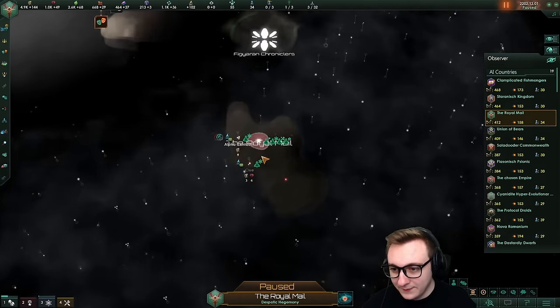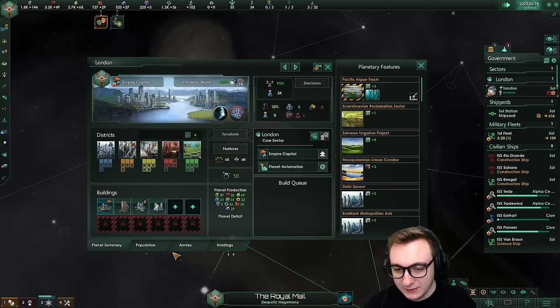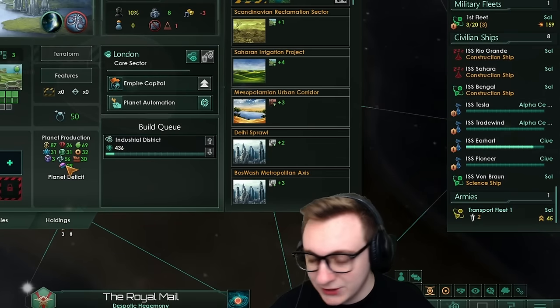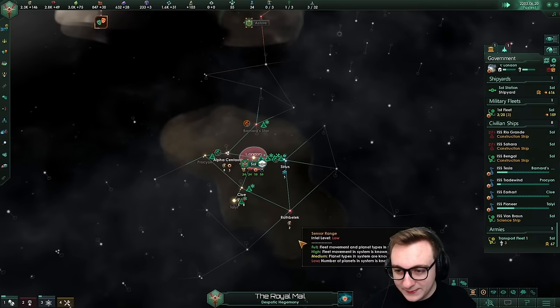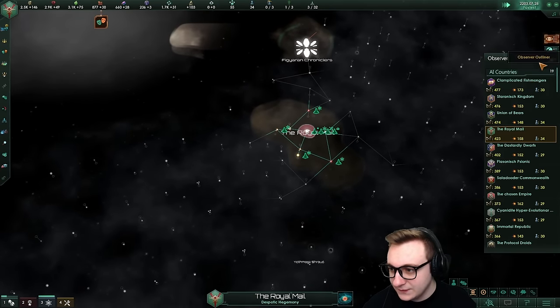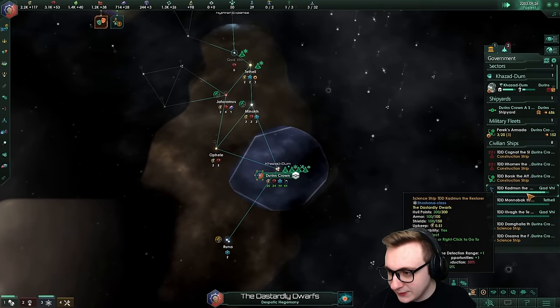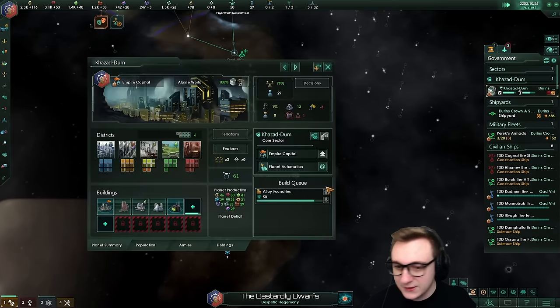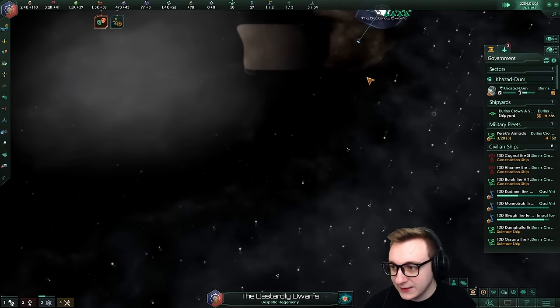Let's have a look at the Royal Mail. They've got criminal underworld and they're just clearing blockers at the minute. They've also spammed out science ships and also valued not taking a tradition. So it looks like they very much favor exploration early on and expansion, which kind of makes sense. The Dwarves are also doing that - a bunch of science ships, no traditions. They're building alloy foundries, all valuing alloys and exploration.